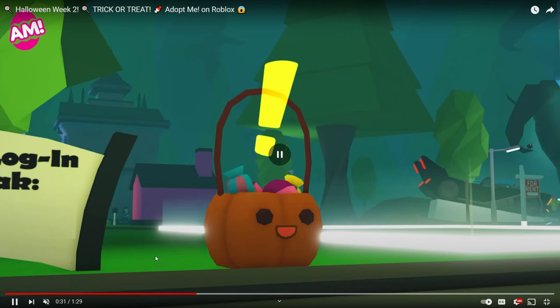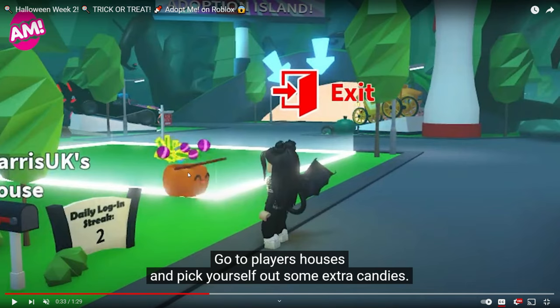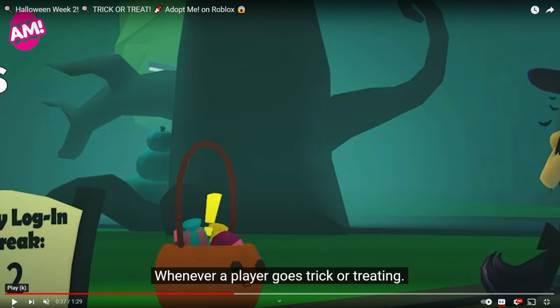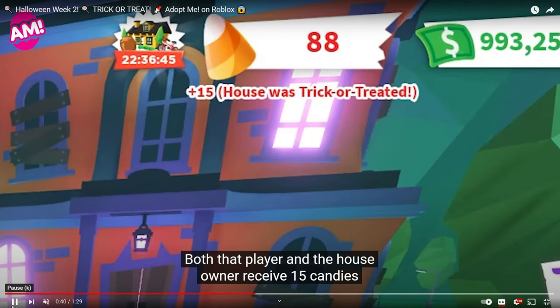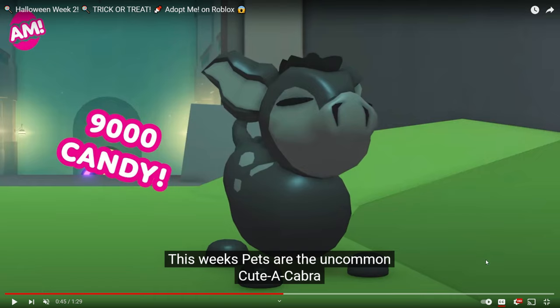This is what I'm most excited about — trick-or-treating. You guys are going to be seeing these pails of candy outside of all of the homes in the neighborhood. Go to a player's home and pick yourself out some extra candies. You'll see it right beside the login streak. Whenever a player goes trick-or-treating, both the player and the host owner receive 15 candies. I hope we can do this with every home and there's no cool-down, because some of these pets are like 100,000 candies. The candies refresh when the light changes at night.